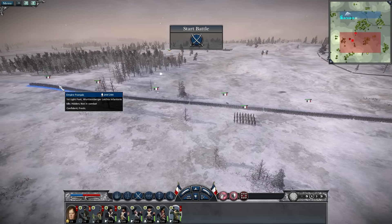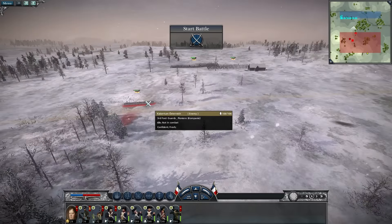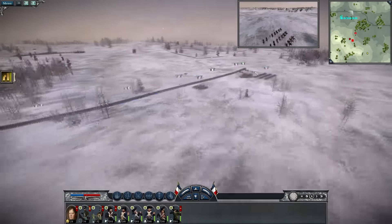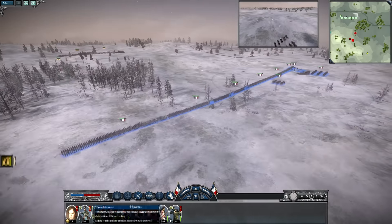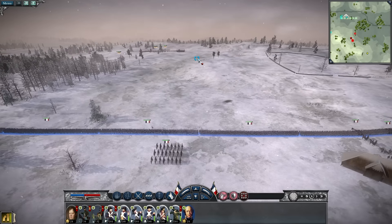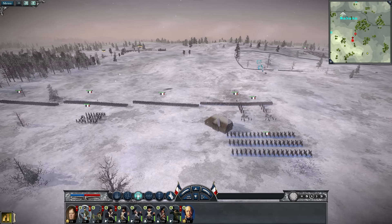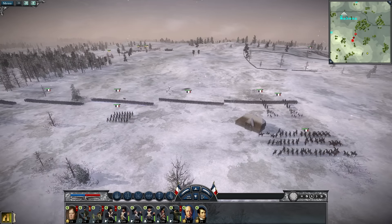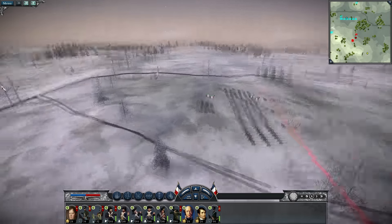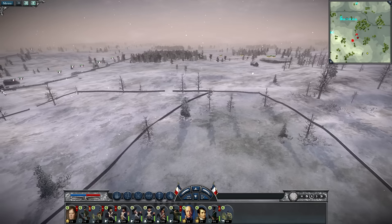Light infantry can go through the forest — that's pretty good. Let's go ahead and start this. Right off the bat, we'll advance the line upon the Austrians and have the cannon advance. Everything advances. The reinforcement of Napoleon turns up right here to claim this hill — this is better than I could have expected. And then Davo is coming over here as well.